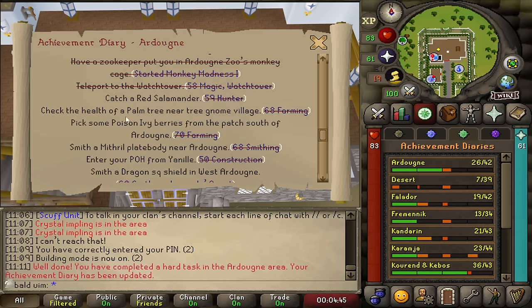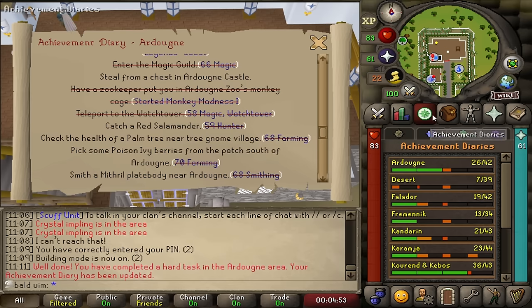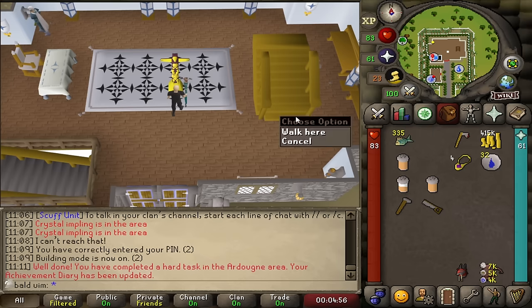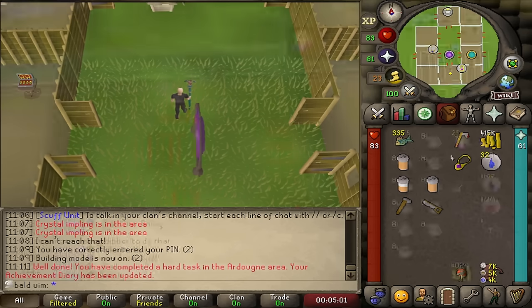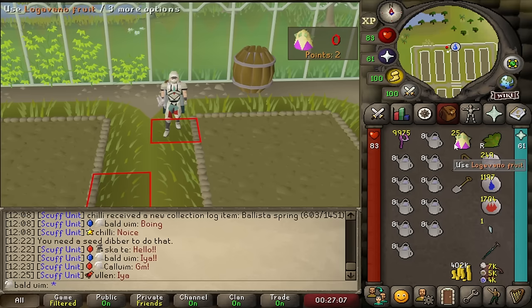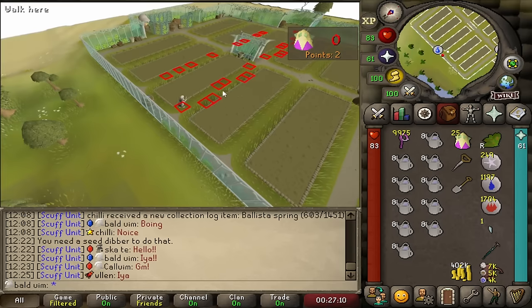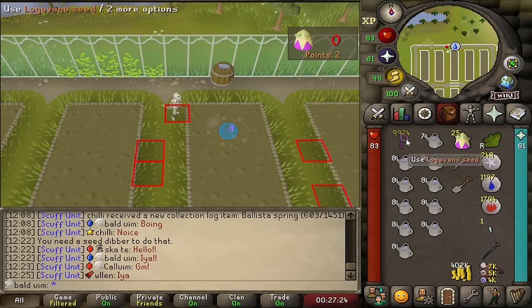That'll be a nice upgrade for farm runs. Obviously we've got the seed box and we're collecting up a lot of seeds. One of the most annoying grinds on UIM is Herblore, so I'm going to grab myself the herb sack. I need just over 700 fruit and it's about 25 every five minutes, so I'll be here for about three hours. Then we'll grab the herb sack and crack on with our Aberrant Spectres task. I've got a couple of films loaded and a bag of snacks — see you in a couple of hours.